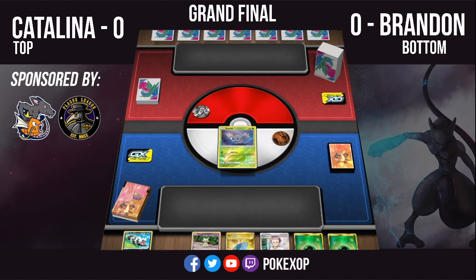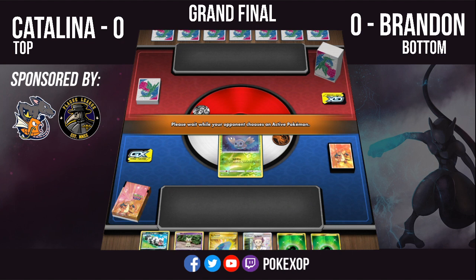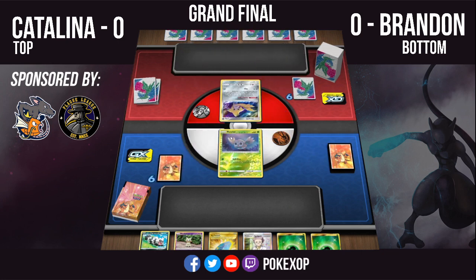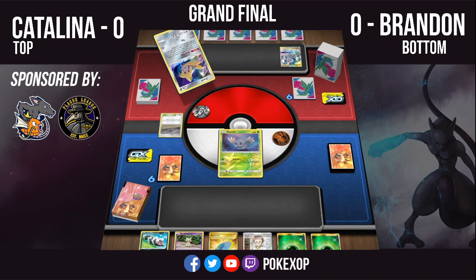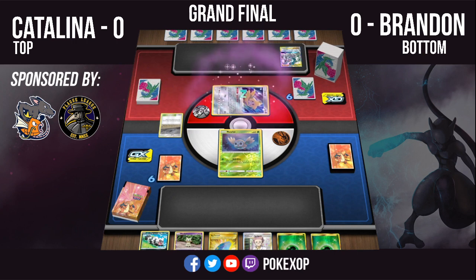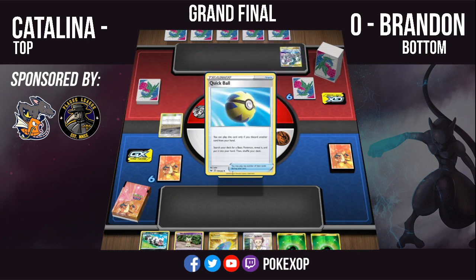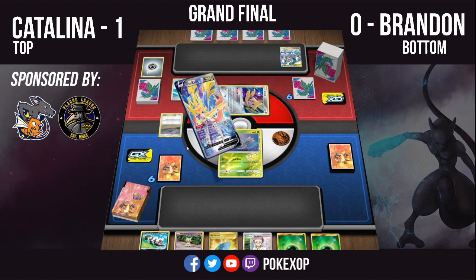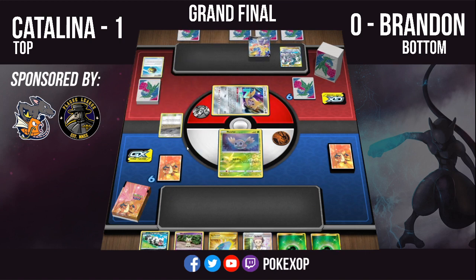Better hand for Brandon this game — he's got a Galarian Zigzagoon, an energy, and a Research. Brandon has decided to go second. Catalina — I love ADP, and I honestly would love Catalina to win the whole thing, but I just want to see how crazy all social media gets if she does get those wins. On the other side, I also want Brandon to win because I love this type of wall-y, mill-y, control-y deck.